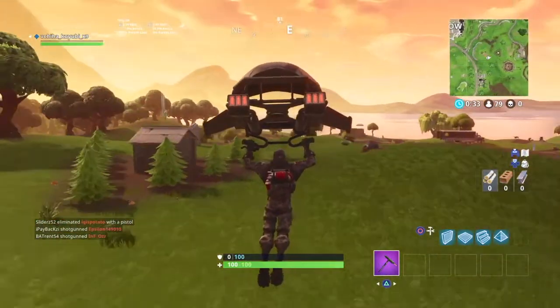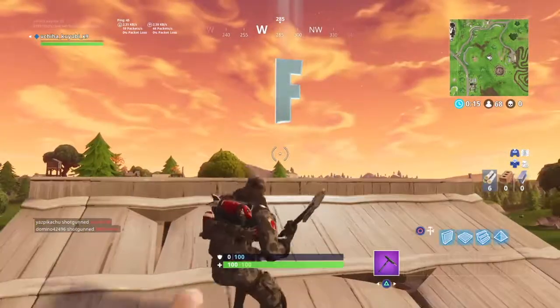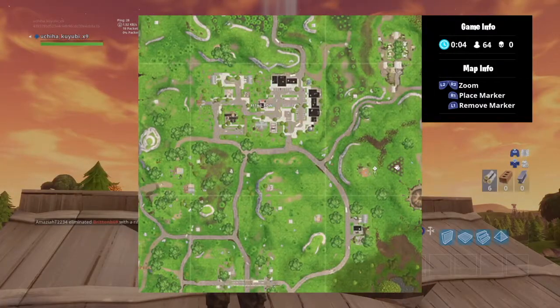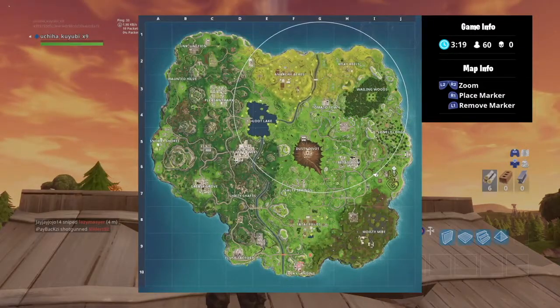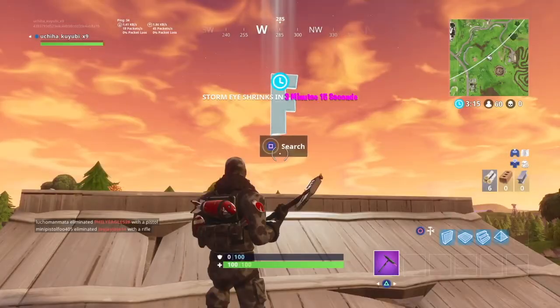Our first location is going to be next to the race tracks next to Lonely Lodge. It is on top of the little hut. You can also get any of these locations in any order — that's the most important thing. This one is on a little triangle of trees next to the race tracks, on the west side.